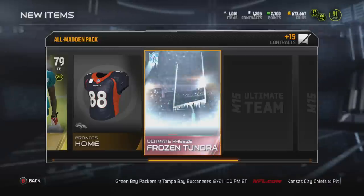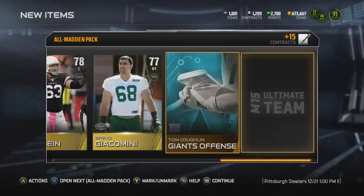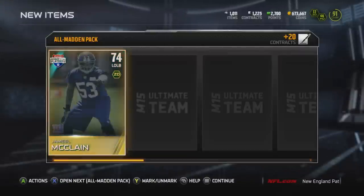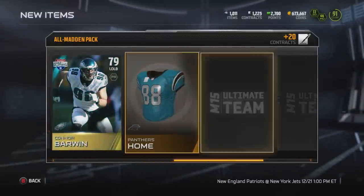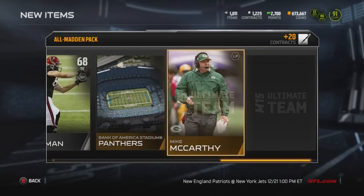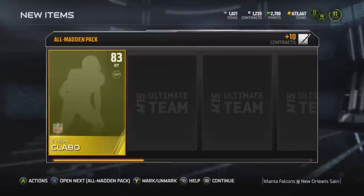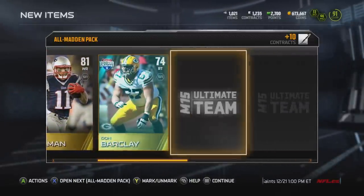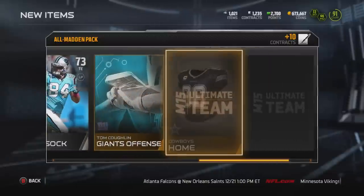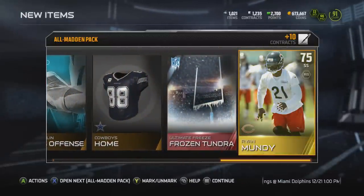We also get a Brandon LaFell, and later in the pack we get a second Frozen Tundra collectible. The collectibles are going for about 15,000 coins, so you've got to make a choice: are you going to collect all five and get a gift, or sell those collectibles and make about 55,000 to 65,000 coins? It seems like the gifts from the collectibles are pretty common, so you may actually be better off selling them.